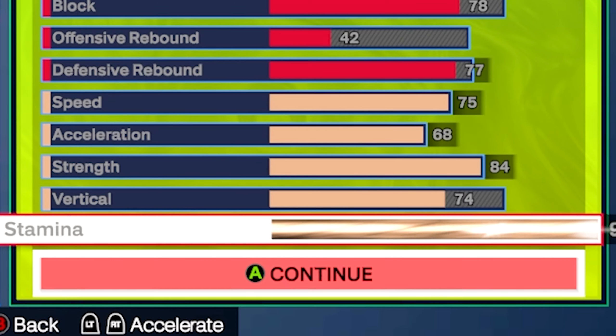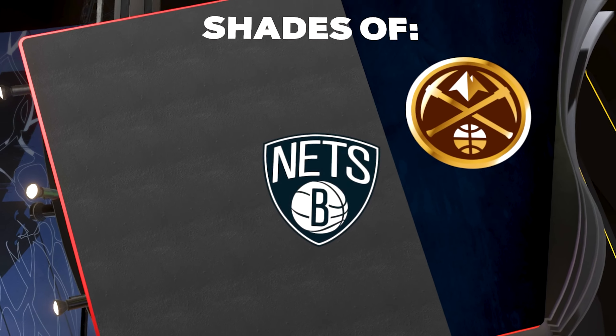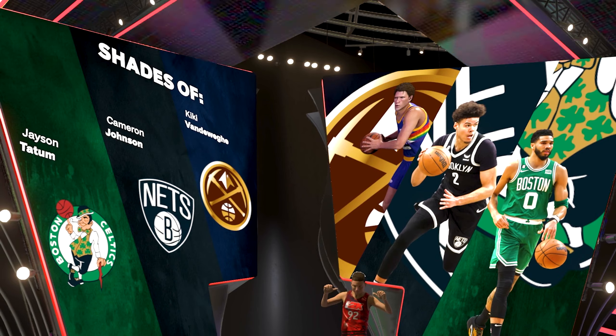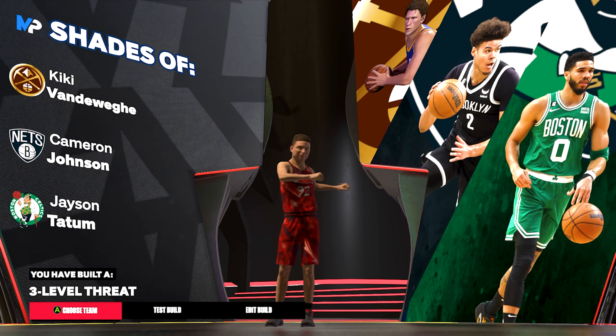Coming down to the physicals, we're going to get a 75 speed, 68 acceleration, and 84 strength, which gets you bulldozer on silver and movable enforcer on silver. That's going to really help out when scoring in the post and playing really good defense and getting good bump animations. This build is complete and you're going to get player comparisons of Kiki Vanderweghe, Cameron Johnson, and Jayson Tatum, and the build name three level threat.